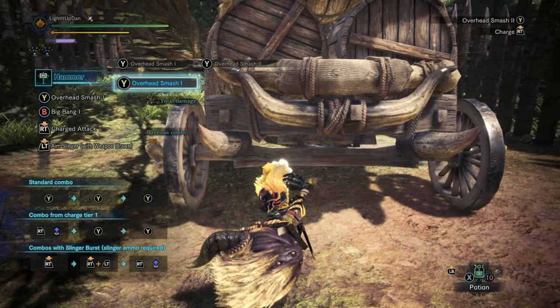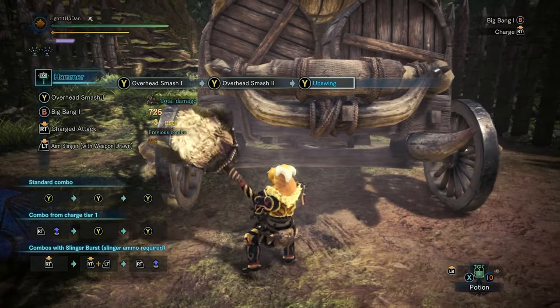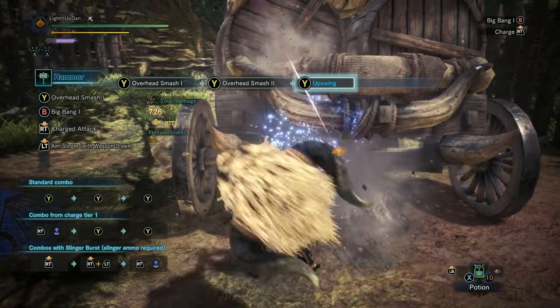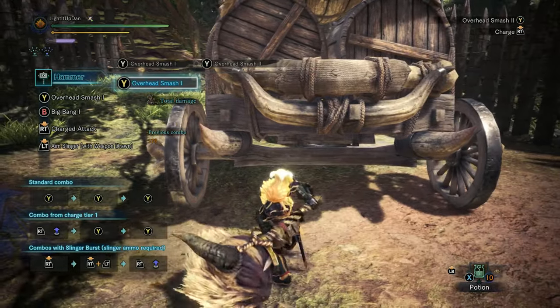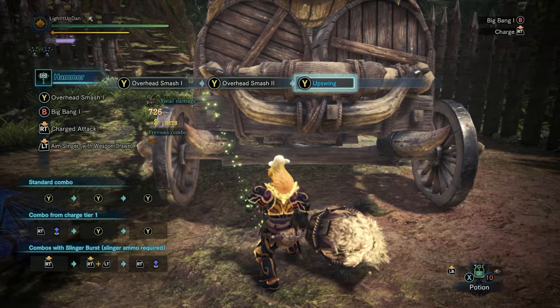Let's dive into the hammer's moveset. Your standard combo is YYY — very low commitment, very high raw and KO damage, especially with how quick the combo is, and you can cancel out of it between any of the hits. This is your bread and butter core combo, and if you only do this to play hammer, you're still going to have a pretty good time and will likely be quite effective.